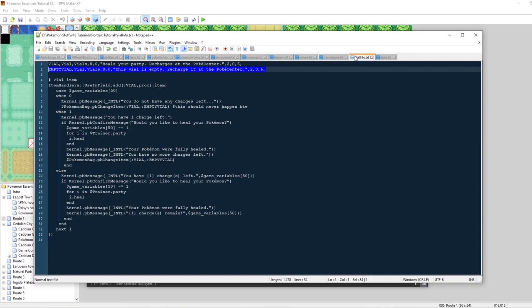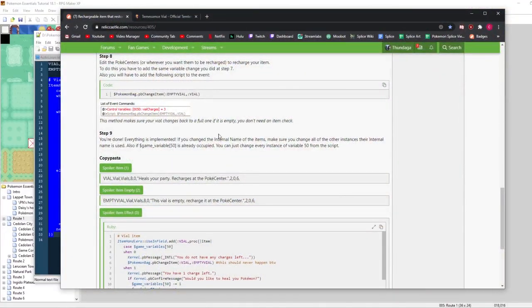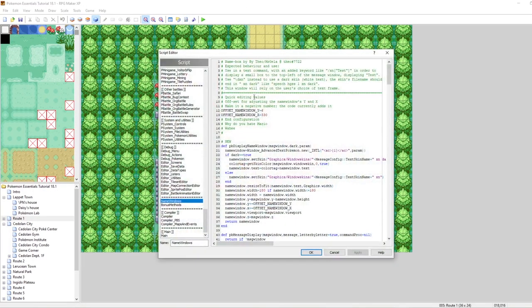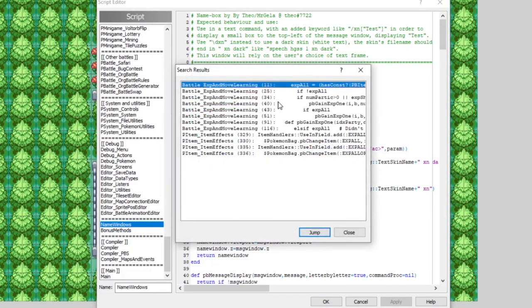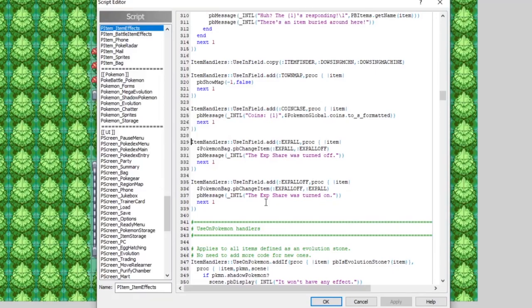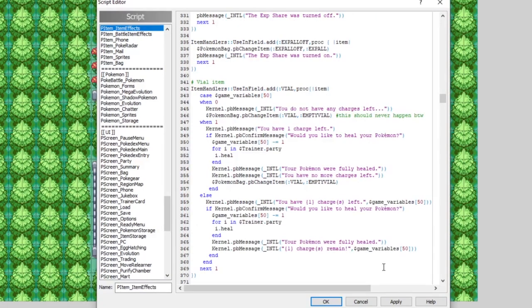We've added the vial into our game, but in its current state it won't do anything. We need to add the item's functionality, which is our next step. I've already gone and grabbed the script — the vial item script. We want to copy this big chunk, go into our game's scripts folder, and use Ctrl+Shift+F to search for exp_all, because we want to put it around where the exp_all is in our item effects. We can put it underneath exp_all and exp_all_off, paste it, and bada boom.